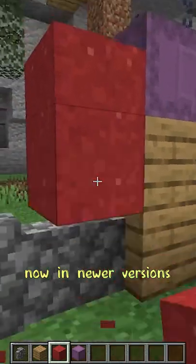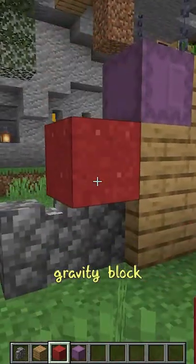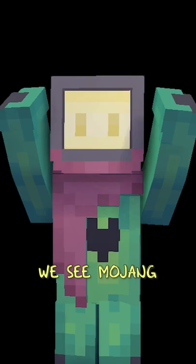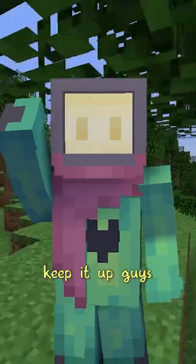But sadly, now in newer versions of the game, it won't even let you have the floating gravity block. And even if you could, the shulker doesn't open. So once again, we see Mojang doing their job. Keep it up guys.